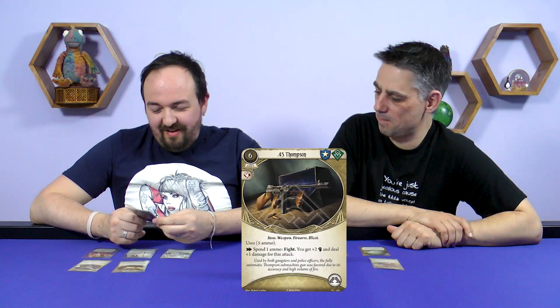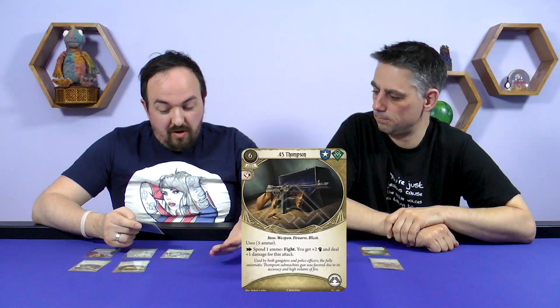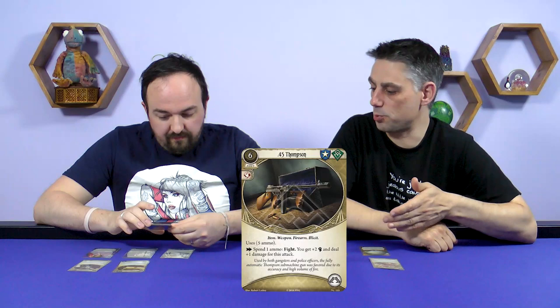Next up is the .45 Thompson — a Tommy gun. It's a Guardian and Rogue weapon. It is illicit, so our millionaire character Preston can't use it, which is a shame because it costs six to play. It takes up both hands and has five ammo, which is quite a lot. As an action, spend an ammo when you fight to get plus two combat and deal plus one damage. Simple effect — plus two fight, plus one damage — but with five ammo.